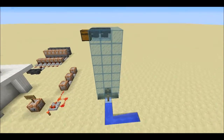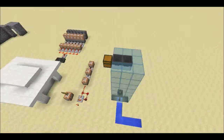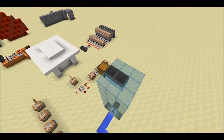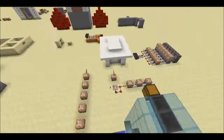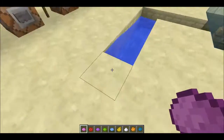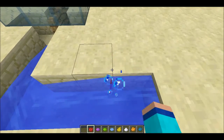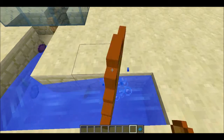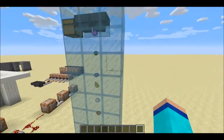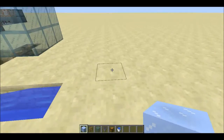Hello guys, Diamondcraft here, and welcome to another redstone tutorial. Today I'll be showing you this item elevator. It's not actually using any redstone or command blocks, but it's pretty cool. You probably all know it, but this is meant for the ones that don't. It's pretty simple — you just drop your items in here and if you do it quick enough, you should see them rise up like so.